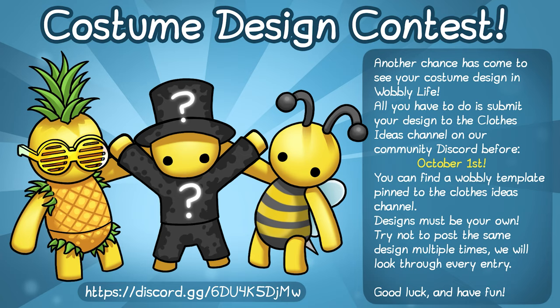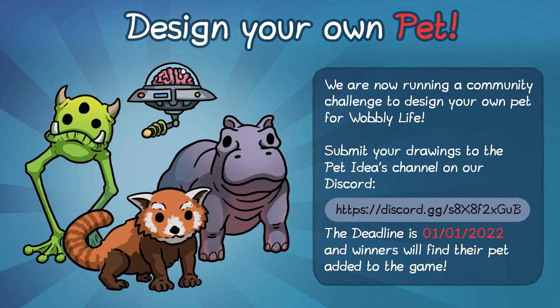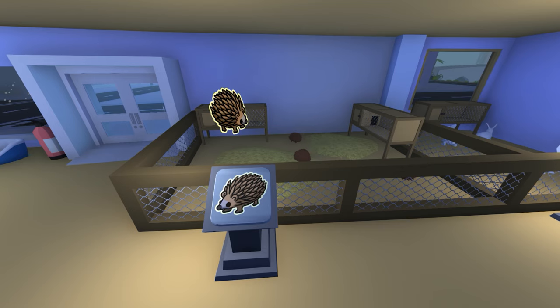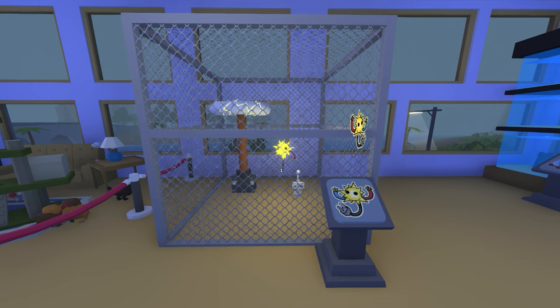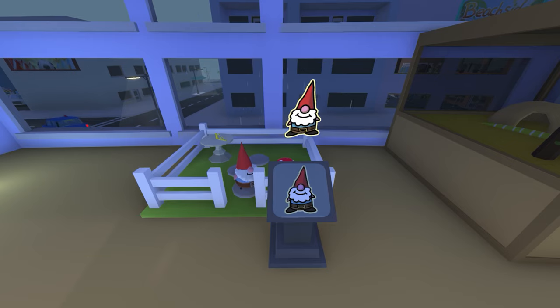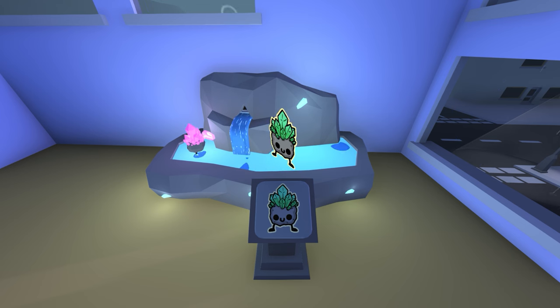Wobbly Life will occasionally be conscious about ideas you draw and send in to Wobbly Life, and then Wobbly Life will pick some and put them into the game. The pets from players are the Hedgehog and the Outlet Pet. You've got to find some energy in the toxic base job room to get the gnome — you have to interact with the gnome. And Jeremy you will get from completing the cave artifact collection.